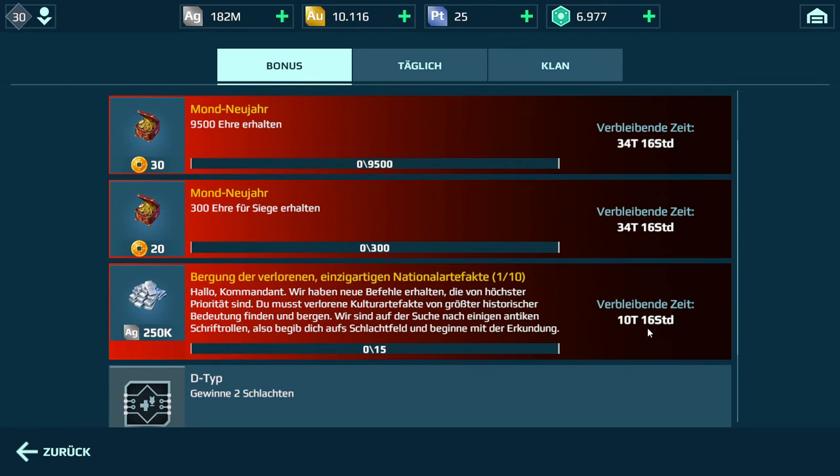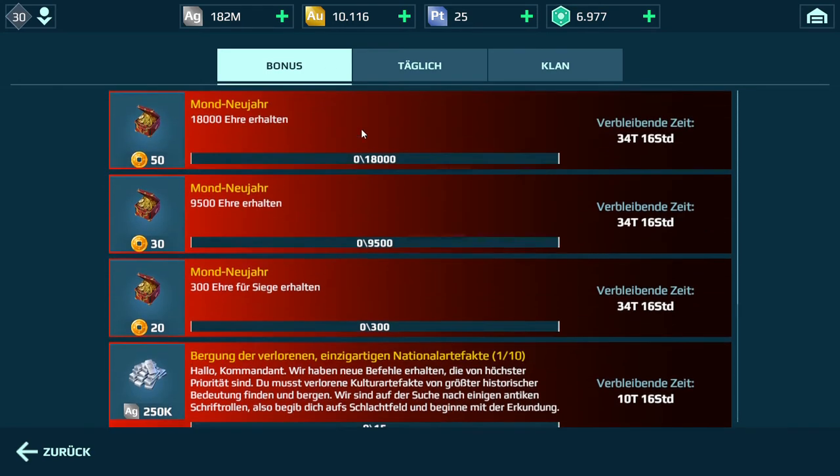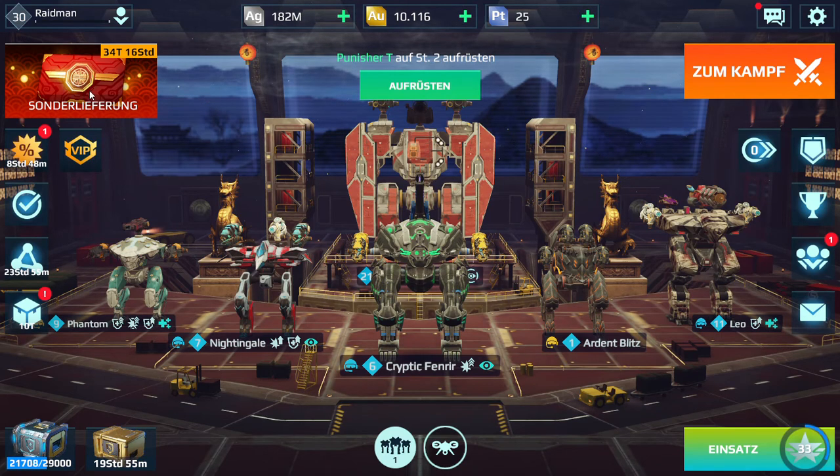This is a 10-day thing where you can win 250,000 silver, which will be added to your silver - I have 182 million. You need to win 15 battles to win that 250,000 silver. Down here you have your regular day-to-day rewards: you can win three D-type chips for winning two battles, and if you get top positions on the leaderboard you can win 10 platinum. But that's not what we want to look at - let's go into the main event.